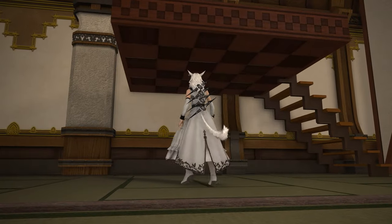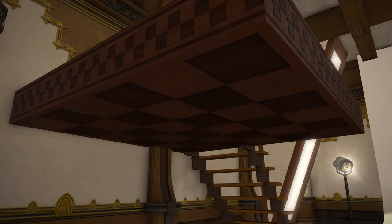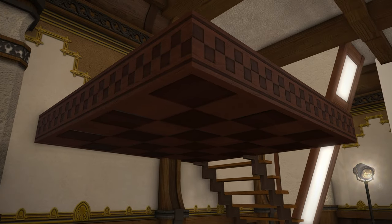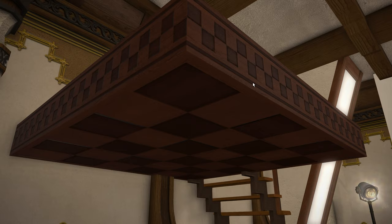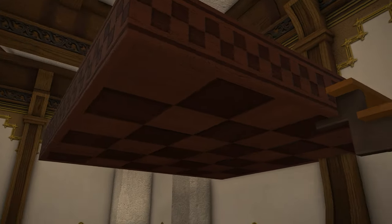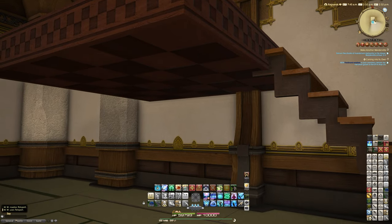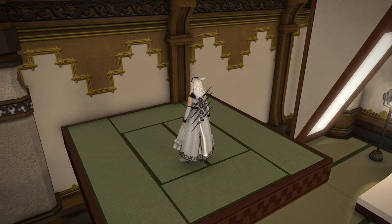One of the things I want to point out is how beautiful the underside of this loft actually is. It's got this checkerboard wooden carved detail. Unlike a lot of lofts they add to the game, this one is very pretty underneath — it's not just a basic texture. You can see all of the wood grain effects and it looks like it's actually been carved out of a massive piece of wood.